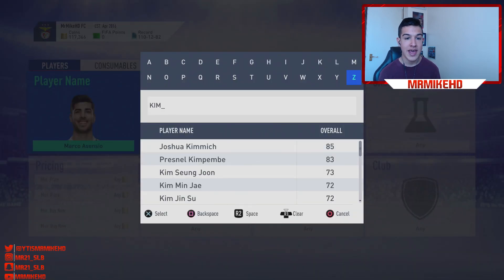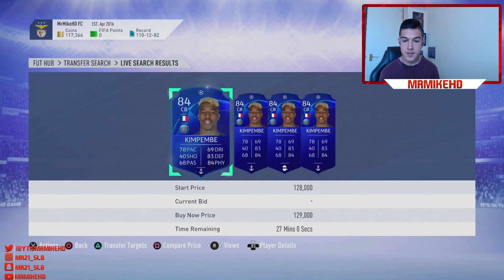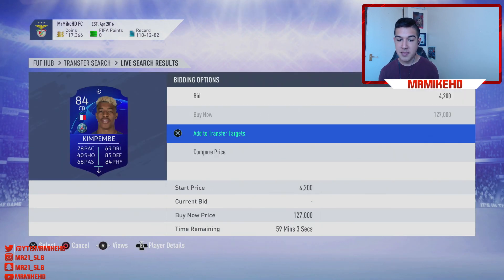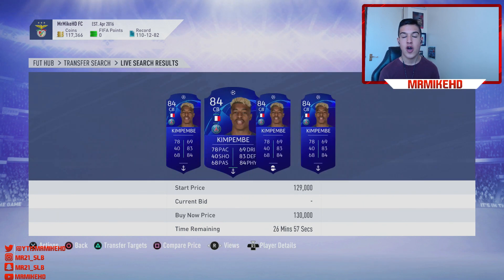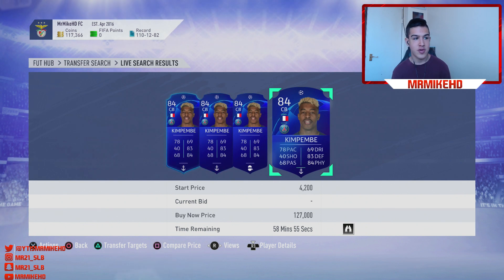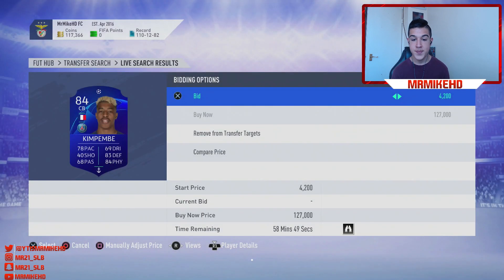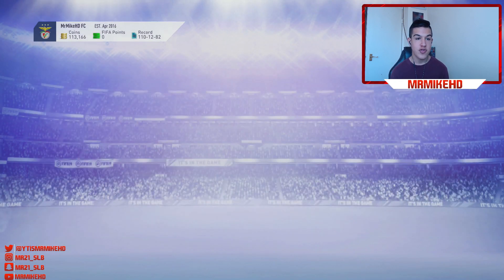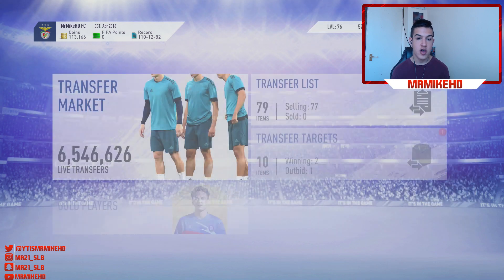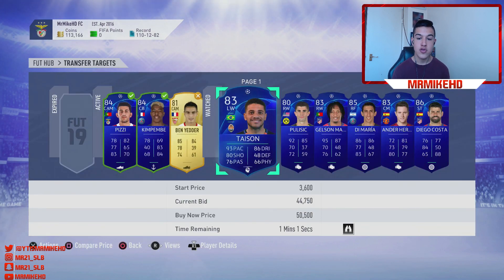You can also go for lower teams like Benfica, Ajax, Galatasaray, Shakhtar Donetsk — look at their players. For example, Kimpembe's cheapest card is currently going for 127K. I'm going to chuck a 42K bid on him and try to pick him up for around 100–110K, where I'd be making good money.